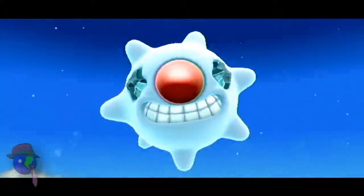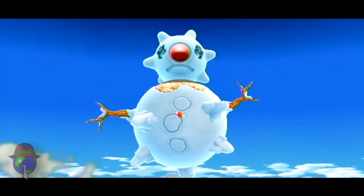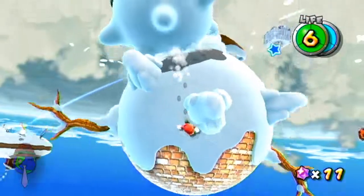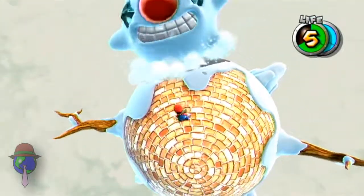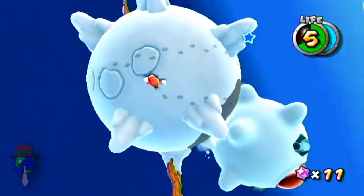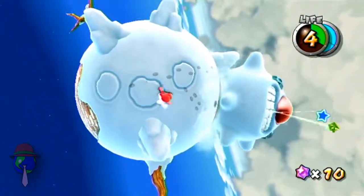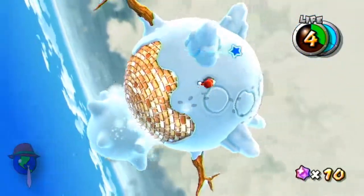That was the boss, yes! I love that! That thing just has one eye — of course! He has a big red nose! He's like a Tatanga — except made of snow and really big! Like the boss from Yoshi's Island! He's also a pain in the ass to hit, and that's why I hate him so much! Best boss ever! 11 out of 10!